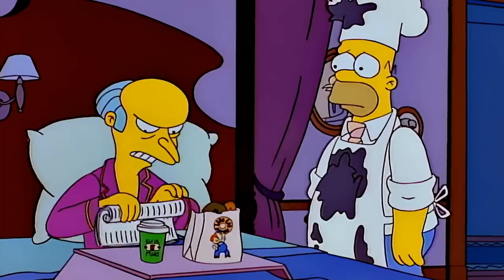When Smithers finally goes on vacation, he picks Homer to take his job basically because Homer's the last person he would ever expect Mr. Burns to like more than him. So Homer actually gets his job because he's the most incompetent employee at the power plant. Smithers basically doesn't want anybody to outshine him at his own job. And Homer does do such a bad job that Mr. Burns actually becomes self-sufficient.